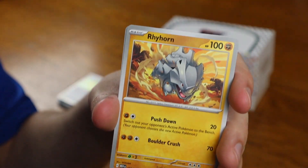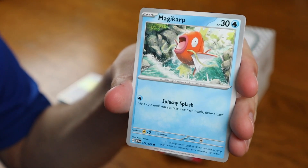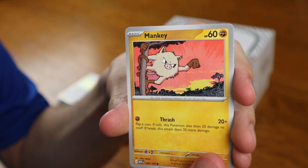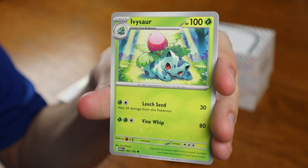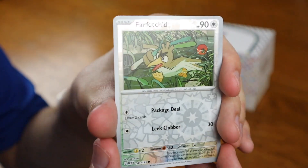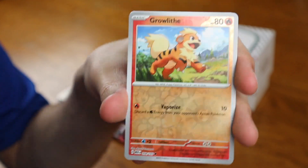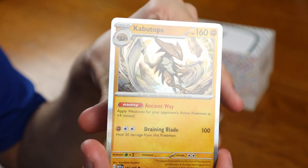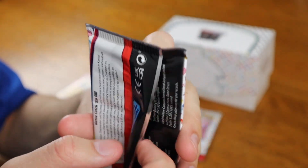Fire energy in the back — we got a fire last time but it was holographic. We got Rhyhorn, Magikarp, Oddish, Mankey, Tauros — there's one we haven't caught yet — and a Kadabra. Kadabra can now return to the Pokemon trading card game. Farfetch'd Reverse, Growlithe Reverse, and the card in the back, a Kabutops Holographic. Fingers crossed now that we're beyond halfway through.